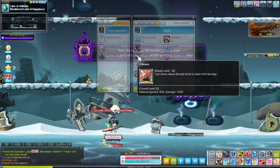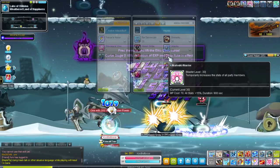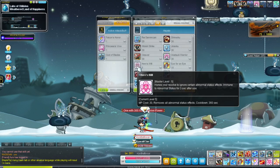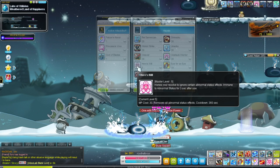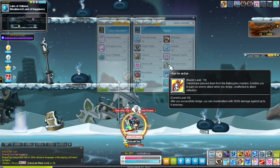Cleaver is another passive that increases your damage by 30% as well as your defense ignored by 35%. Akonski Warrior increases you and your party's all stat by 15%. And Hero's Will removes abnormal status from you and makes you immune to abnormal status for 3 seconds.